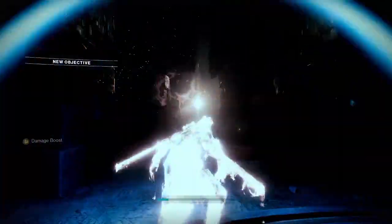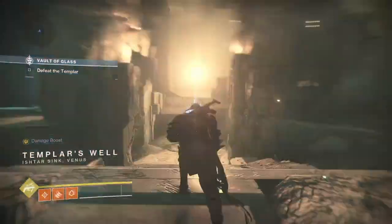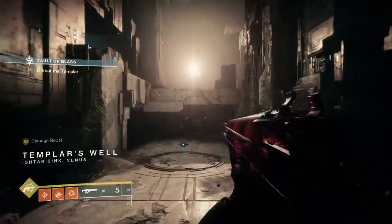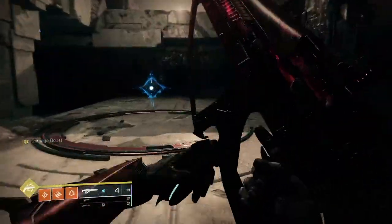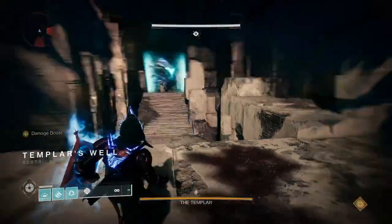The rotation of this encounter goes as follows: listen to the oracles, break the oracles, cleanse if needed, wait for your shield super, damage the boss, and repeat. One cycle isn't too hard, but the challenge is doing it multiple times in a row.